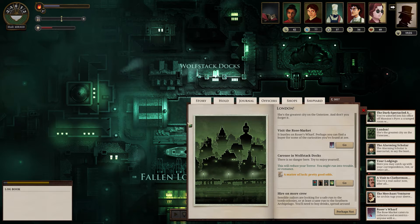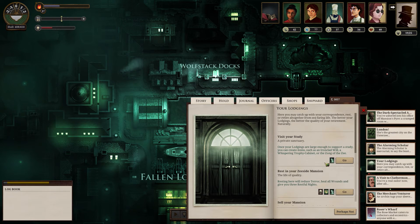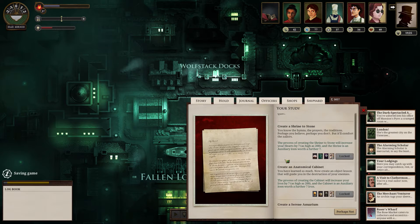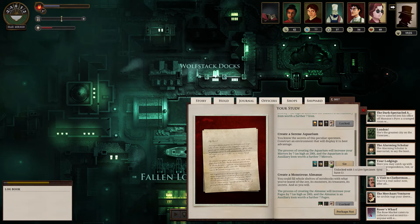Before we leave, there is something I have never been able to do before. If I visit my study — our private sanctuary — the clock ticks, the gaslight flickers, shadows lie quiet. We can create a serene aquarium. I've accumulated quite a few secrets. The process of creating the aquarium will increase your mirrors by seven, as high as 200. And the aquarium is an auxiliary item worth a further seven mirrors, for a total of fourteen.